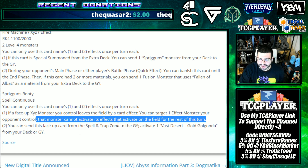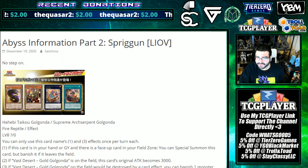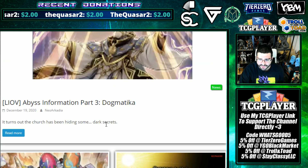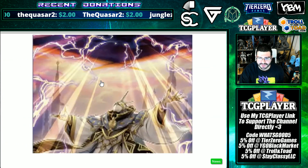You can send this face-up card from the spell and trap zone to the graveyard and activate, getting Vast Desert Gold Gulganda from your deck or graveyard. I kind of wrote off Spriggans for a while and I was like let me know more support, let me know how it's doing in the OCG - and I need to reread those cards.